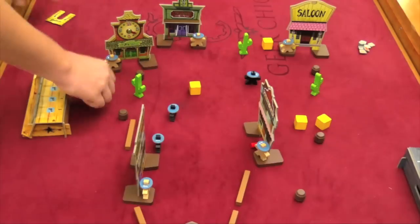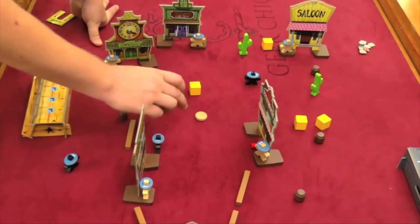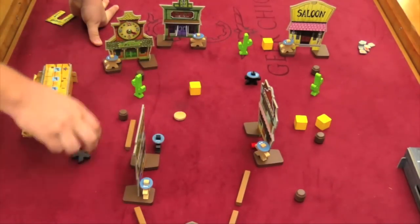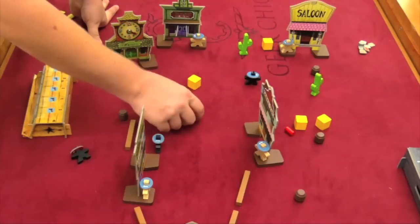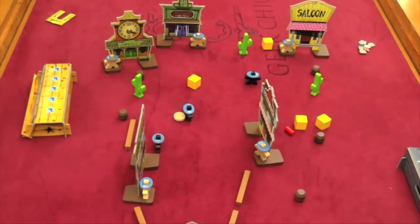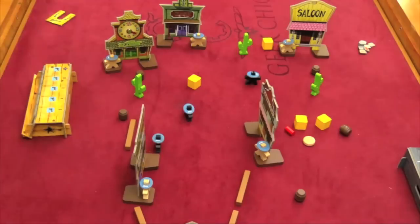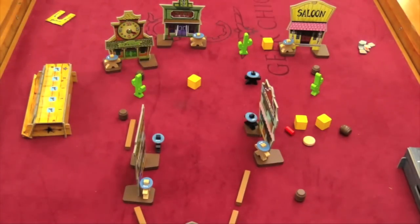On your turn, you take your cowboy and do two actions with it. An action can be to move: you put a disc where your cowboy was and simply flick it with one finger — that's where you move to. If you hit anything when you flick it, you have to go back to where you were. If you flick the disc through the front door of a building, you are now inside that building.